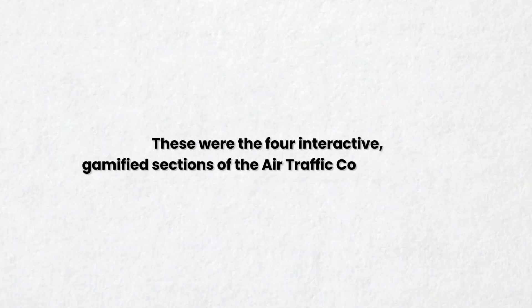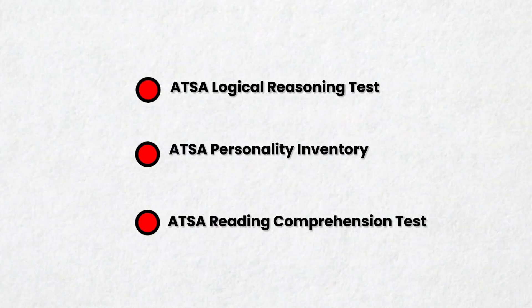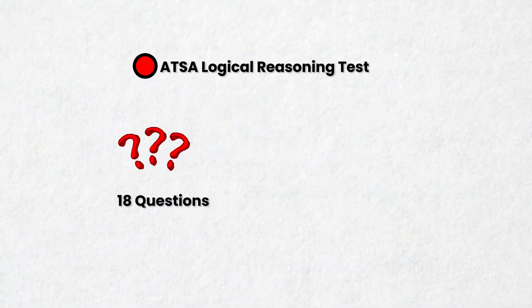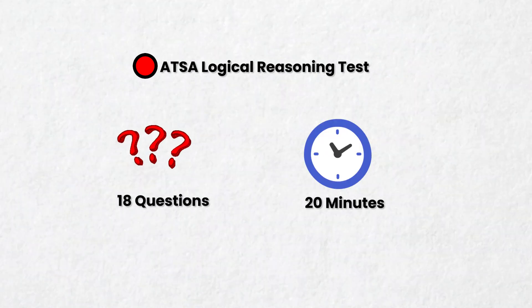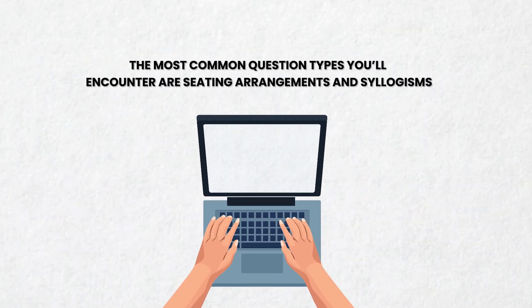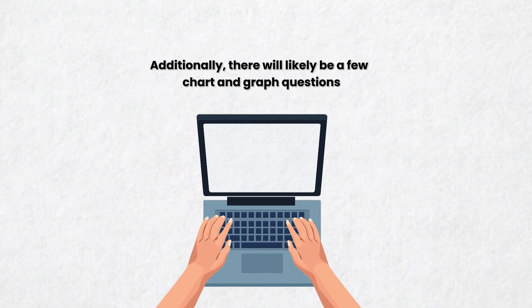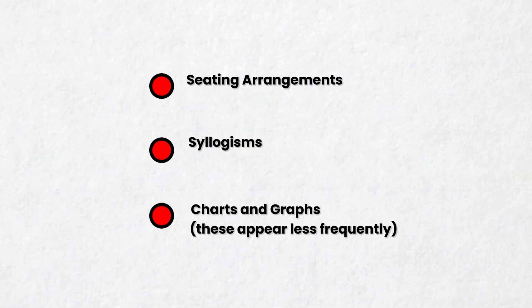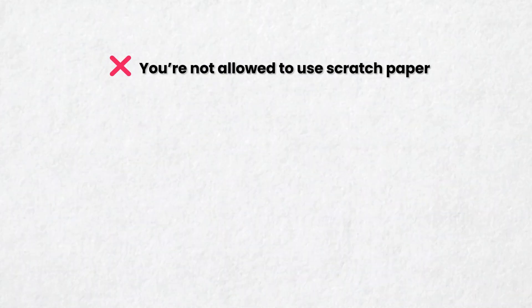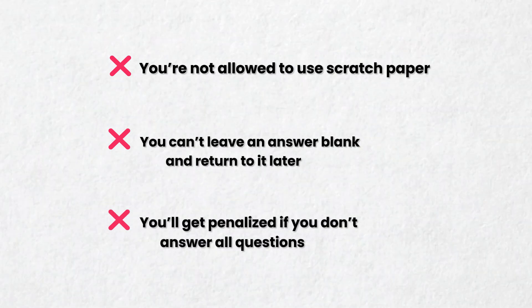Those were the four interactive gamified sections of the air traffic controller test. Now we move on to the final three subtests. The first is the logical reasoning test. In this section, you'll have 18 questions and 20 minutes to complete them. The most common question types are seating arrangements and syllogisms, and there will likely be a few chart and graph questions. This subtest is considered extremely difficult since you're not allowed to use scratch paper, you can't leave an answer blank and return to it later, and you'll get penalized for not answering all questions.